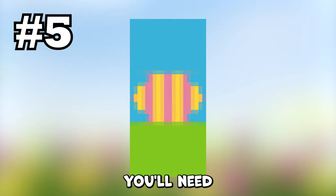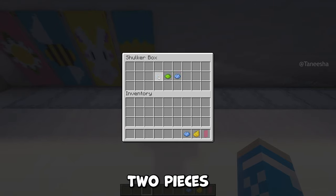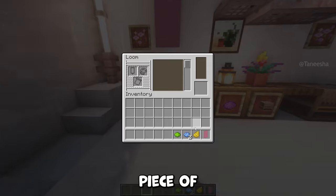The fifth banner we'll be making is an easter egg. You'll need a pink banner, one piece of yellow dye, two pieces of light blue dye, and one piece of lime dye.